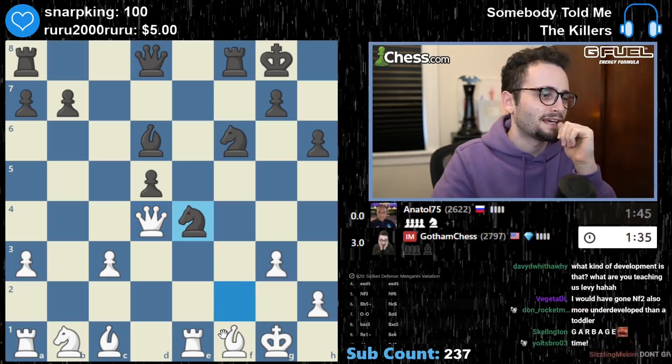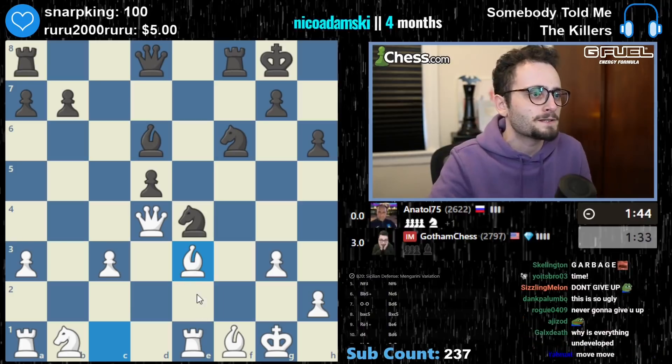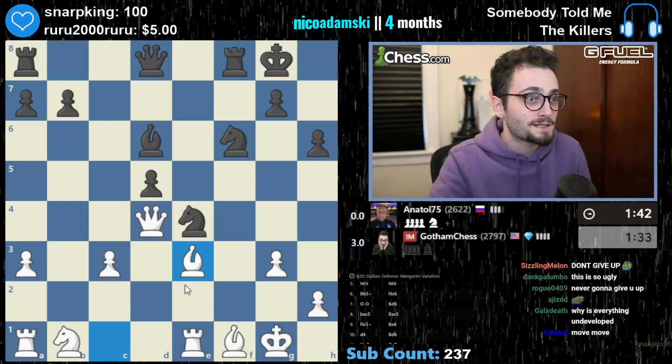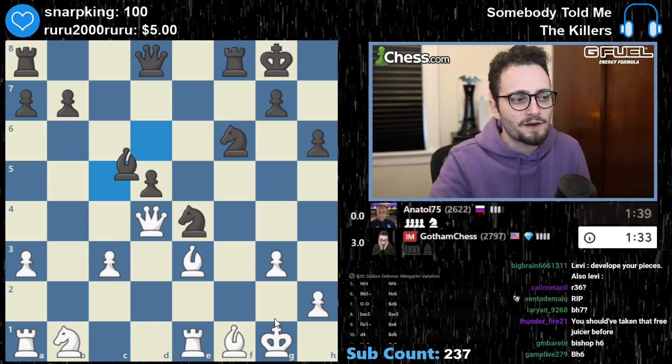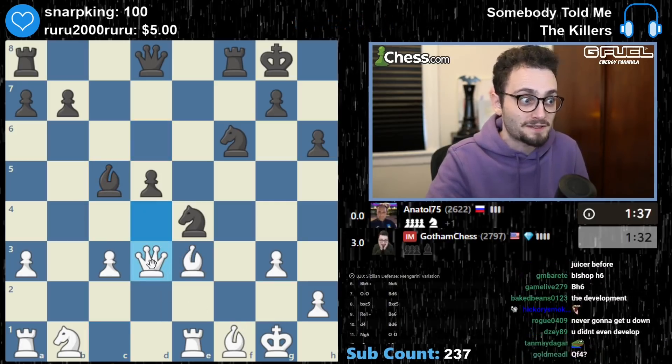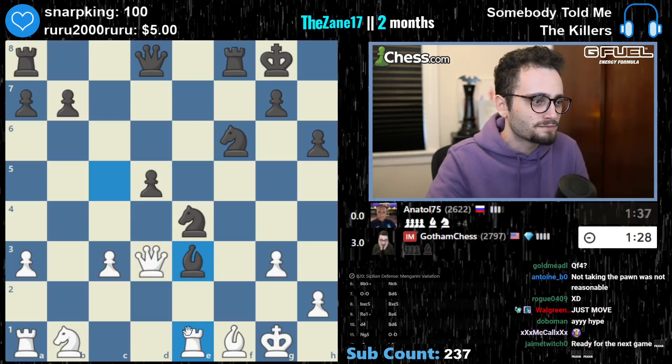Guy played a very annoying line and I just — it's a line that I'm not supposed to mess around with. Bishop b3, I'm just going to play fast. Bishop c5 on the way, queen back — I'm only down a pawn. If I can consolidate, I'm not going to lose this game that fast. I might lose, but it won't be quick.